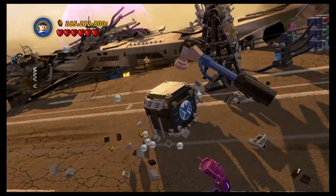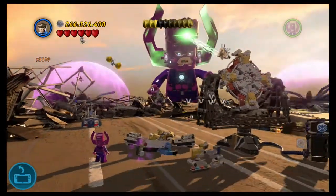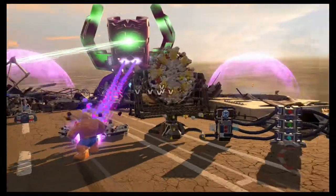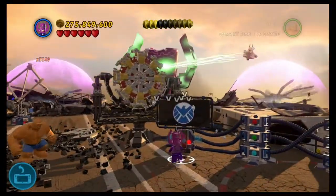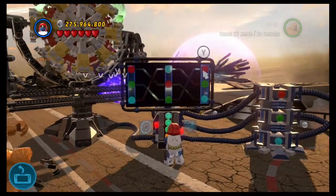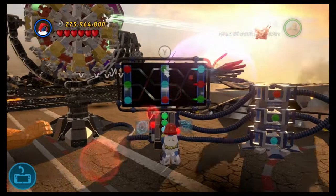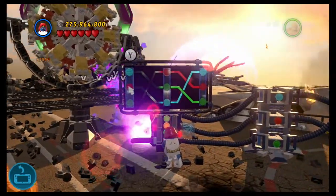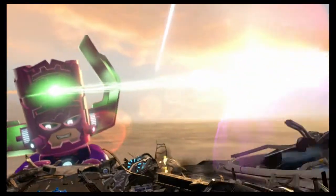We need him to hammer that thing open. Good thing he ignores physics despite being a scientist. Put that together, Galactus, so that we can defeat Galactus. Really gives context to the phrase 'conquer yourself.' Need to connect that there — now that has to connect to here. There we go, that's working. And everything else is in the final section.